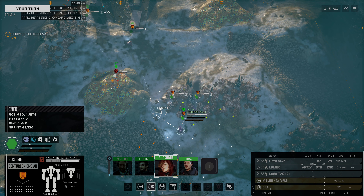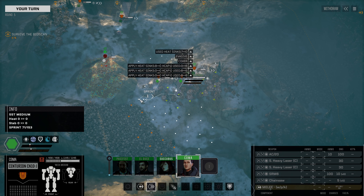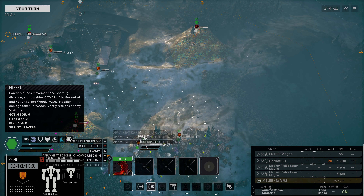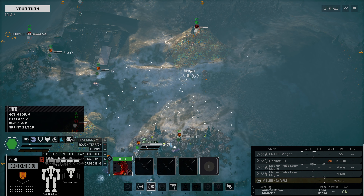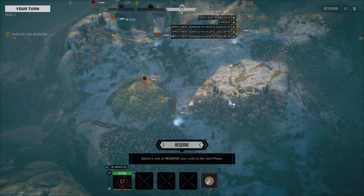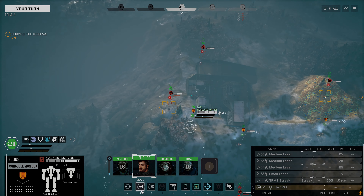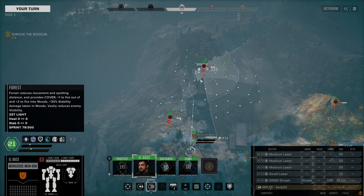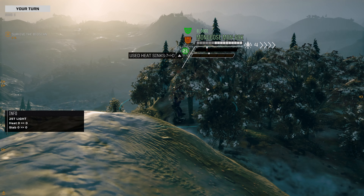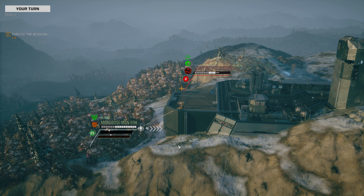We've got this light thunderbolt emplacement here. This is our long-range centurion — we're going to position it here. Our short-range centurion is going to close in over here. Our Clint is going to close in over here as well. We've now entered combat. Our mongoose is going to sprint all the way over here into cover. The mongoose attacks this light sniper turret — all it's got is an AC2. Good chunks of damage there.